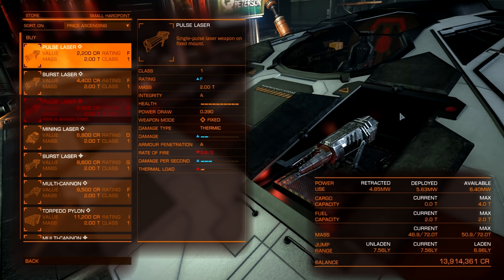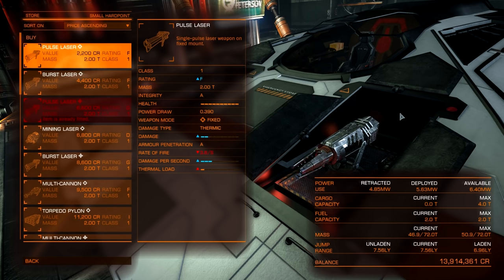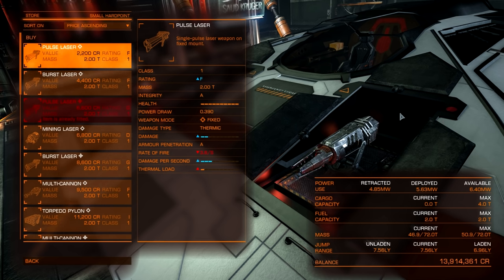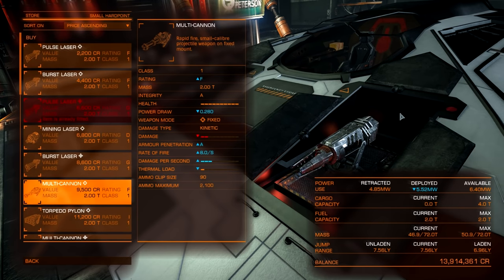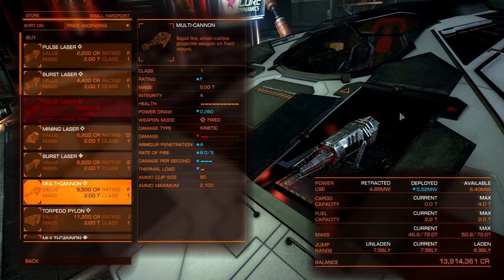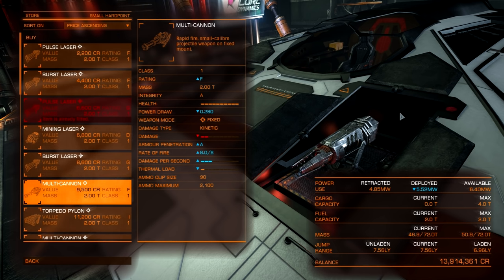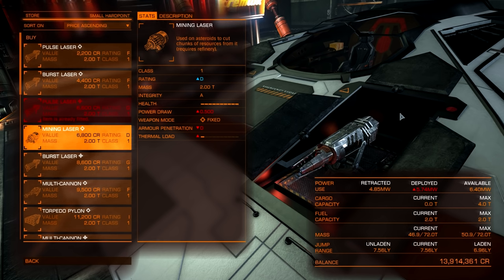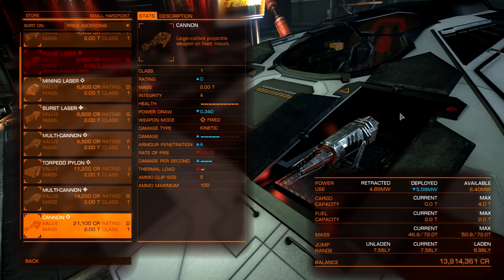There are a few different types of weapons. You have your fixed weapons, your gimbaled weapons, and your turreted weapons. Fixed weapons are on a fixed mount, which means you require the maneuverability of your ship to aim them properly. You still have a guide where you can lead the target, especially with weapons like a multi-cannon — since that fires projectiles, you need to lead the target a little bit ahead of its trajectory. Fixed weapons typically have a lot more damage, but they sacrifice aim and depend entirely on your piloting skills.